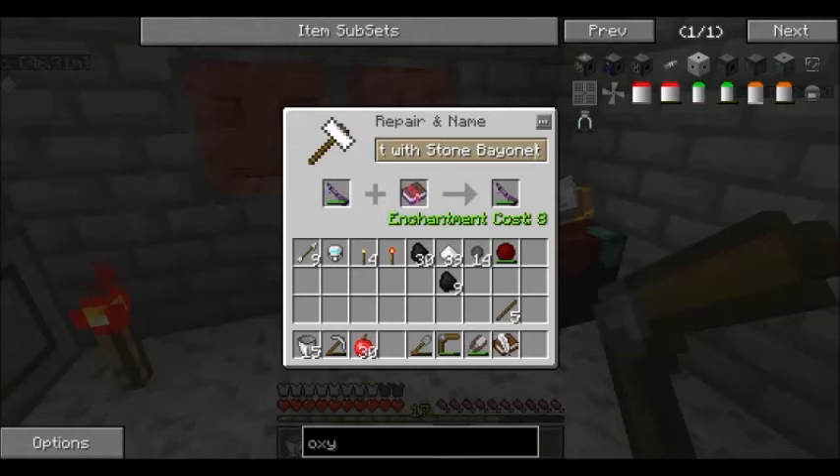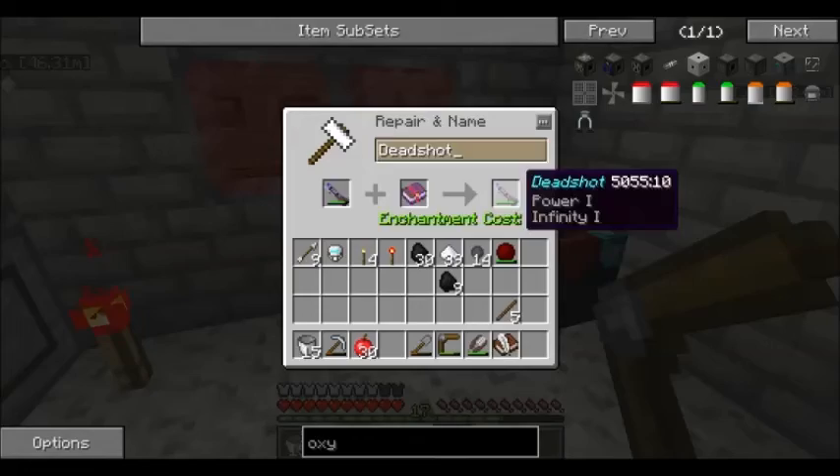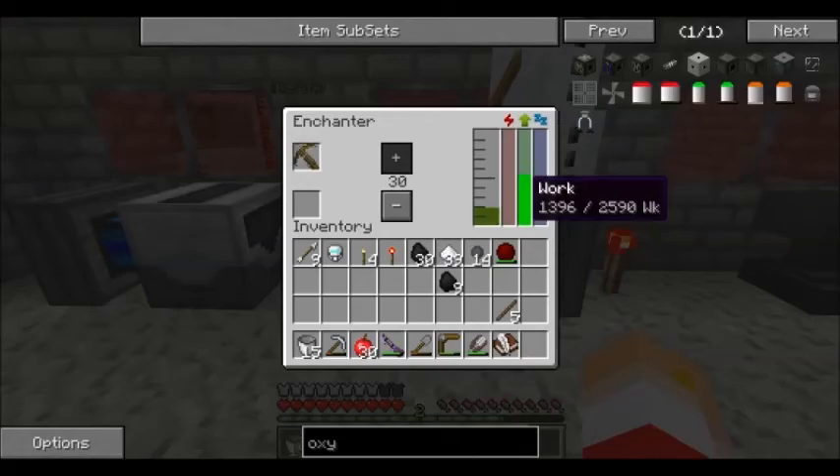15 levels to rename it. What are we going to name this one? Gotta think of a good name for a musket. Probably, like, dead shot. Because we shoot him dead. Sounds like a good thing to me.